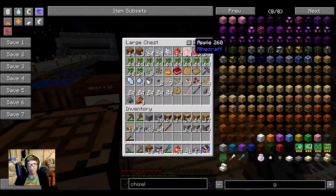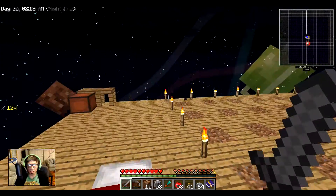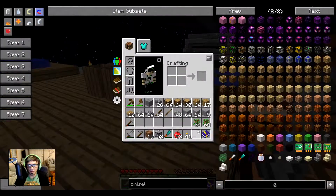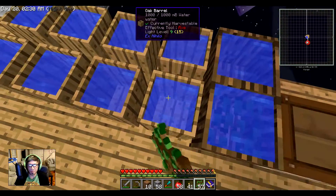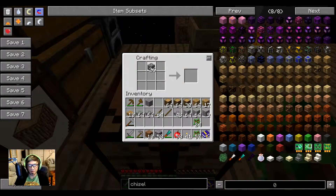Get rid of that. I need tons of dirt now if I'm going to build an animal farm. It's not that one — damn it. I need to break all these, let's make a stone axe.